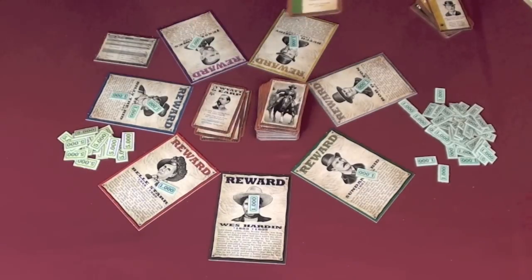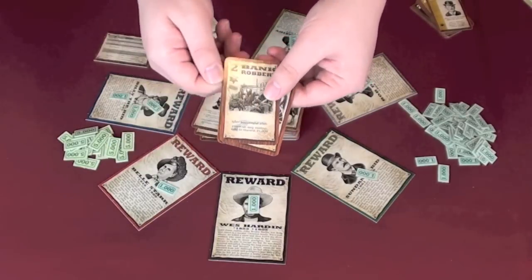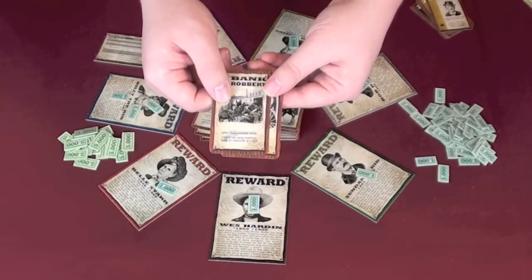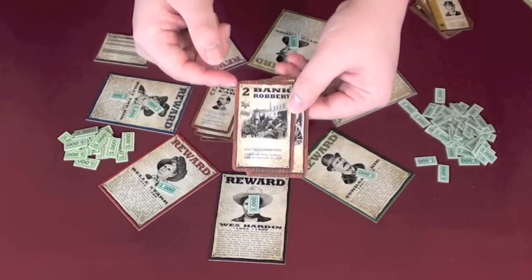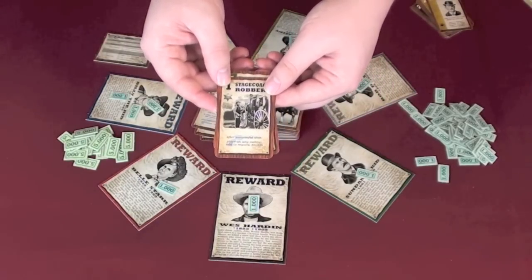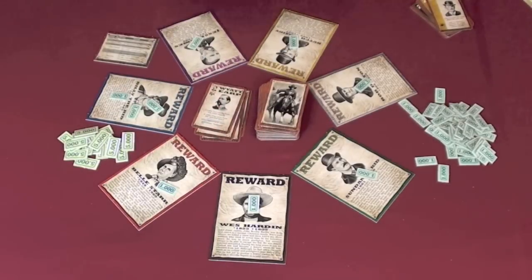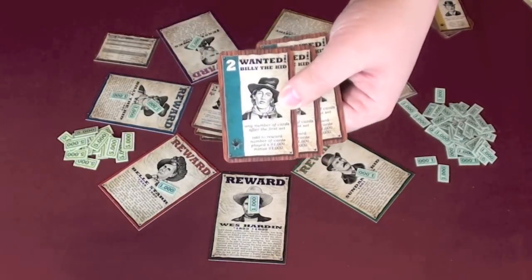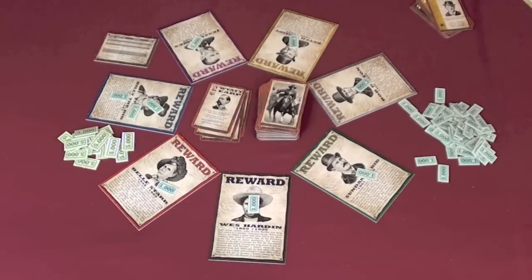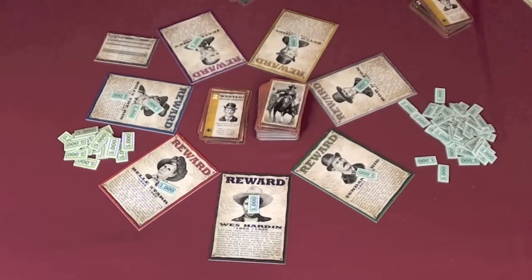There are more Sheriff cards too, all doing different things. You have a Photo, which adds four capture points and some money to your outlaw. Or there's the Bank Robbery, which lets you get more money on one of the outlaws. Or Robbing the Stagecoach, which lets you place $3,000 on any outlaw. Each turn, you can play as many outlaw cards as you like as long as they make or match a set, play one Sheriff card, and then you must discard a card — being careful what you discard because maybe your opponent needs it.